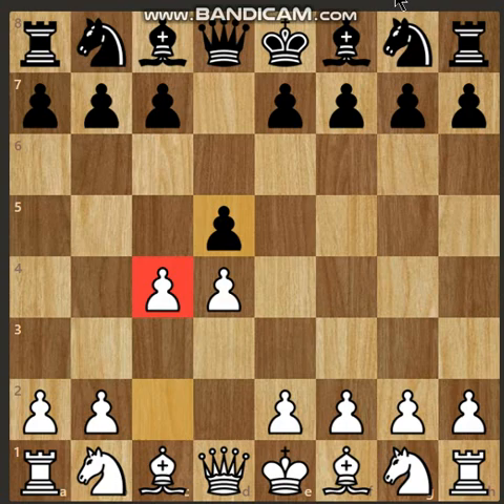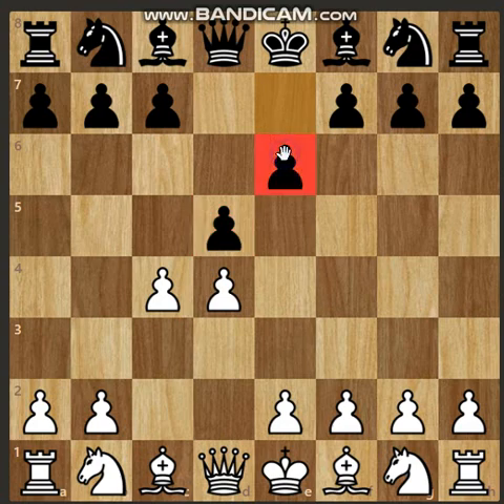First is the Queen's Gambit Declined, where black simply responds with e6, defending the d5 pawn. This is the Queen's Gambit Declined.